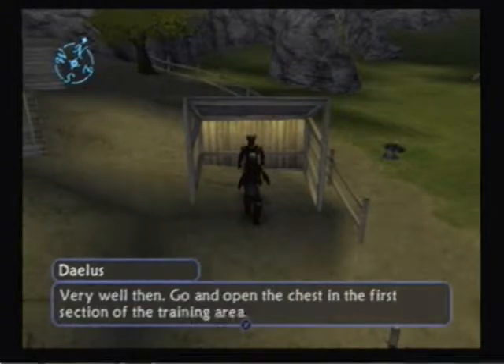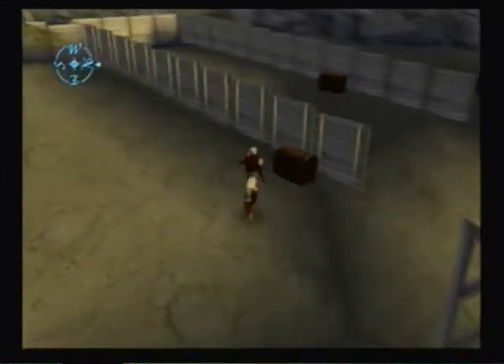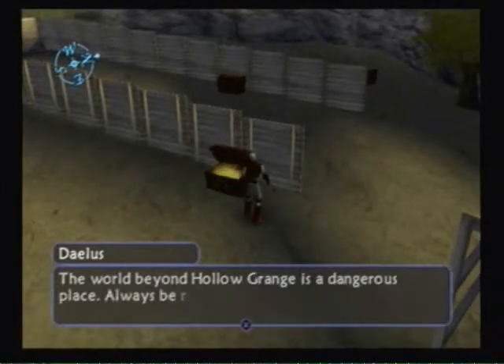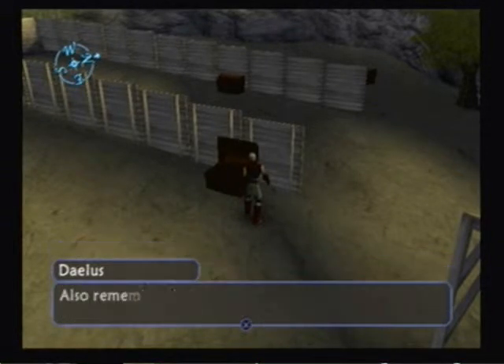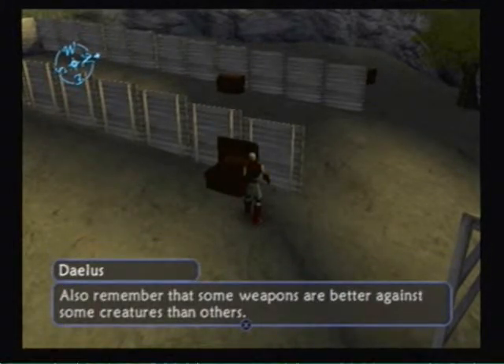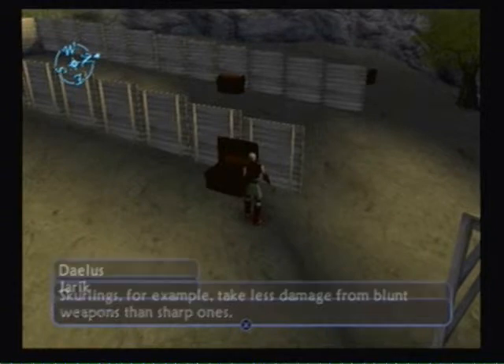Practice fighting. Go and open the chest in the first section of the training area. The world beyond Hollow Grange is a dangerous place — always be ready for an attack. Having a weapon in your hand or some spares on your belt is essential. Also remember that some weapons are better against some creatures than others. Skirlings, for example, take less damage from blood weapons than sharp ones.